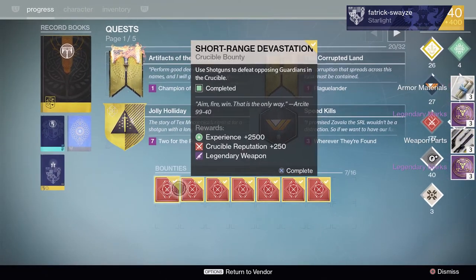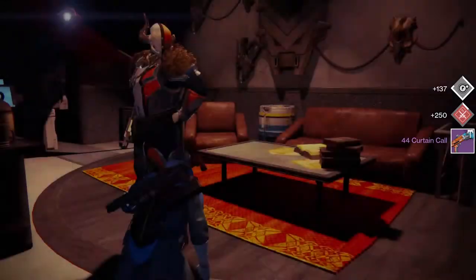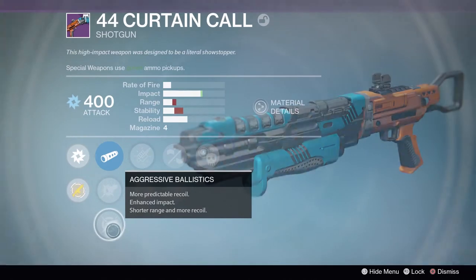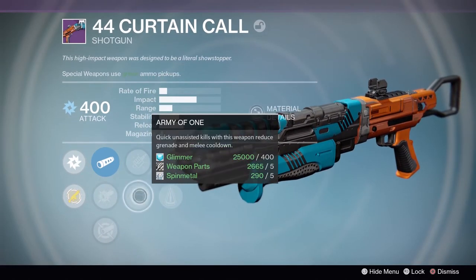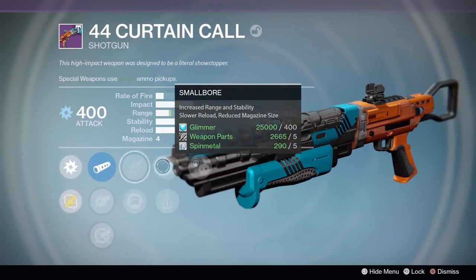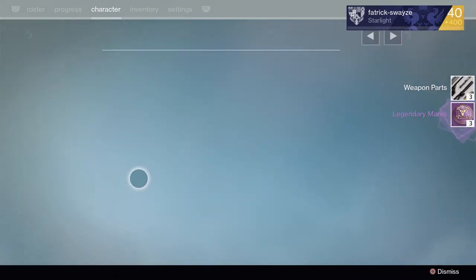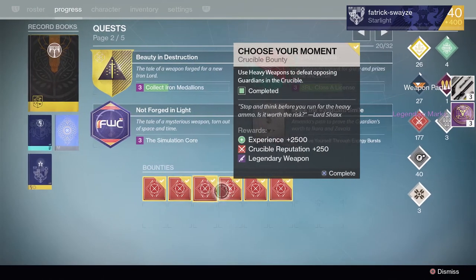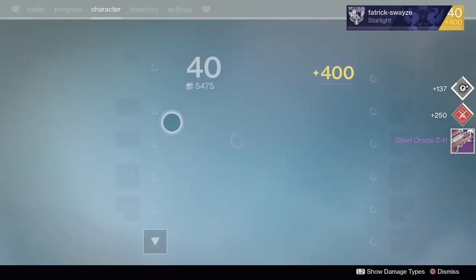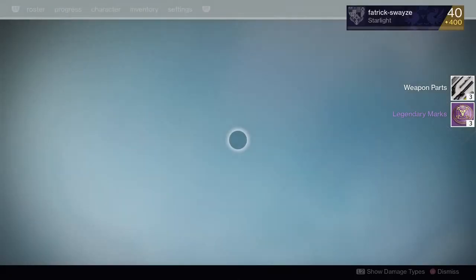On to shotguns — a Curtain Call. I've already got a fairly good one, but let's see: aggressive, cascade, army of one, small bore, and crowd control. Not really feeling it — could do with knee pads and reinforced or rifle barrel. Legendary marks. Moving to pulse rifle, sniper, heavy — I'll open that up: Steel Oracle. Wasn't expecting much from that, so another three legendary marks.